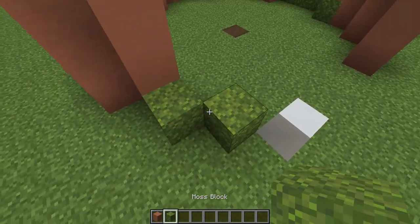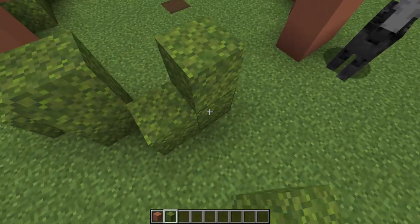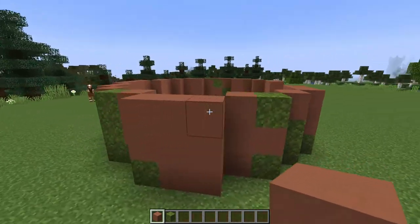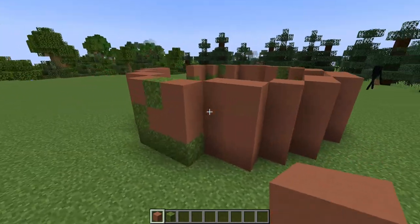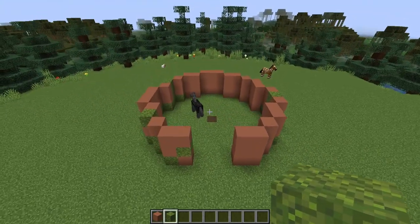I'll have a little bit more moss here and fill in the rest. Now let's take a step back - I'm happy with that. We'll check around this side, I might extend it out one more that way. Alright, so that's the first layer done.